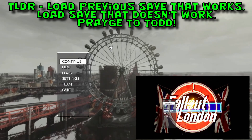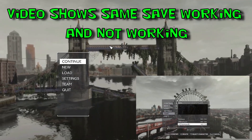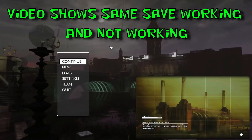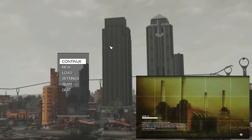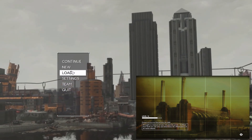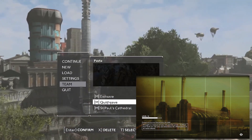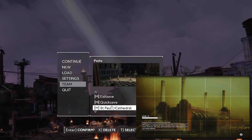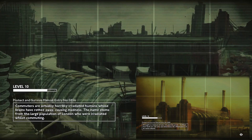This is a weird fix — or workaround is probably a better word — for Fallout loading and crashing. When you're getting load failures, this is generally what's happening; as you can see, 14 hours in and it just keeps happening. So what you do is load a save that's back a bit.